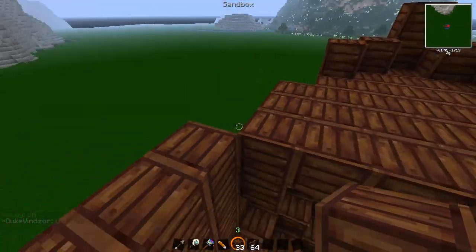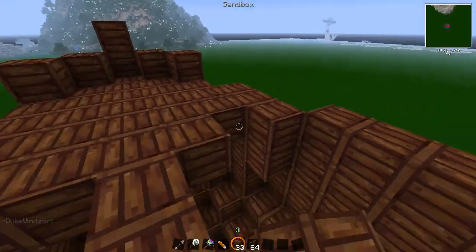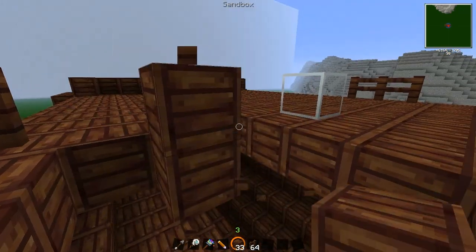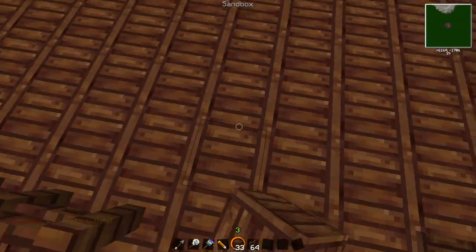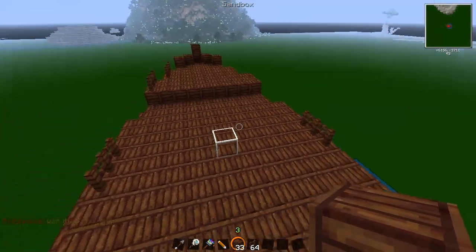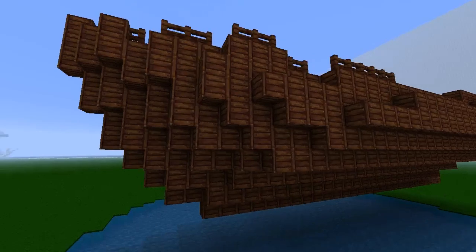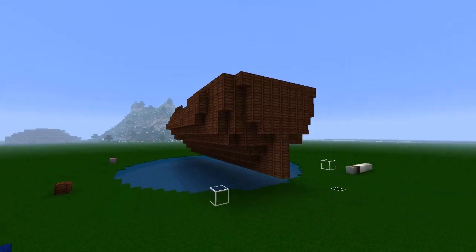It's just a building material — you could use any type of block you want. You could use stone, you could use snow blocks. They're quite handy because they give you a good notation of shading. And there we go — our main structure of the hull is complete.